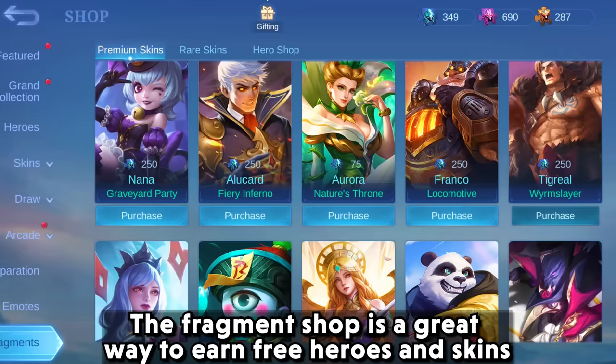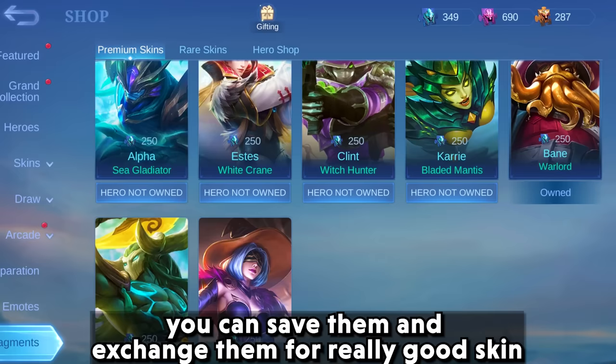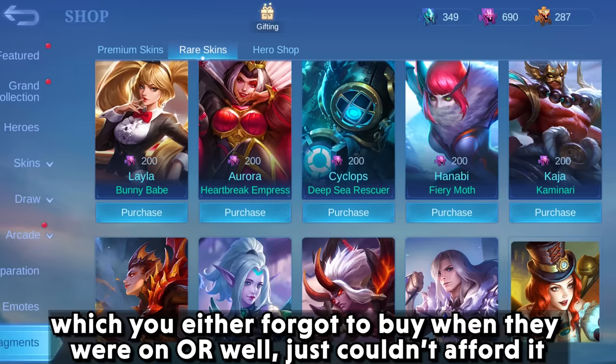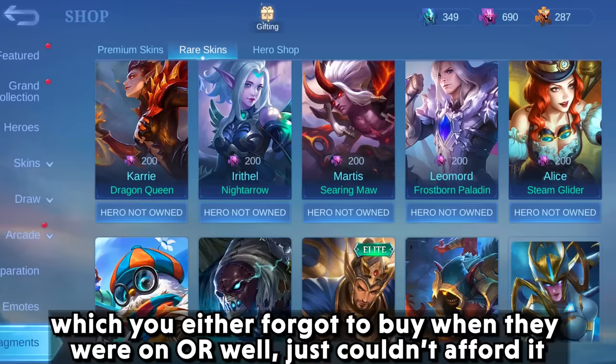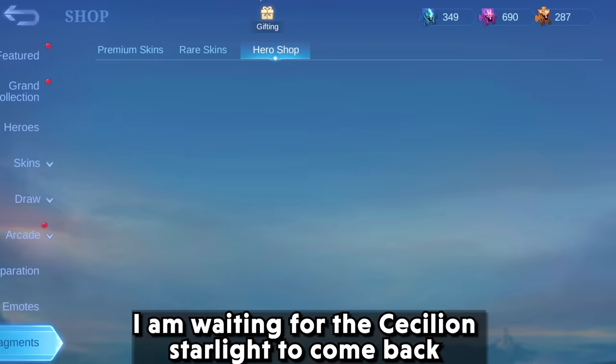The third one is the fragment shop. The fragment shop is a great way to earn free heroes and skins. Almost every event that happens often drops fragments. You can save them and exchange them for really good skins. The rare fragment shop has lots of previous starlight skins to choose from, which you either forgot to buy when they were available or just couldn't afford. From the fragment shop, you can earn those for free.